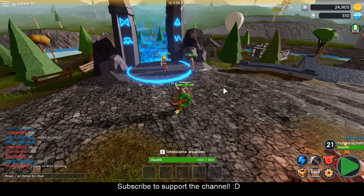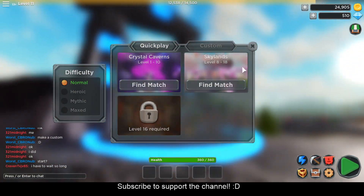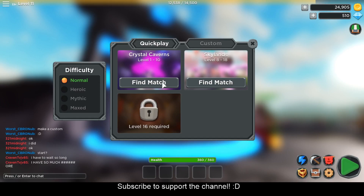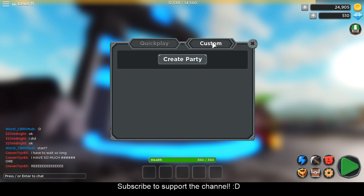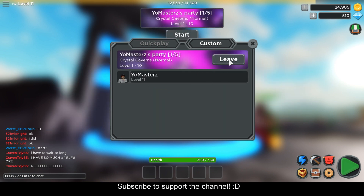Moving on, over here is the dungeon. If you don't want to walk over, you can press the dungeon button and it will teleport you to the dungeon area. Once there, you can find a match, play with people, or select your difficulty. You can click on custom and make your own — choose your difficulty. You can make it public so people can join, friends-only, invite specific people, or you can go in solo. Once you go in solo your game will start right away; in public you'll have to wait in the lobby.